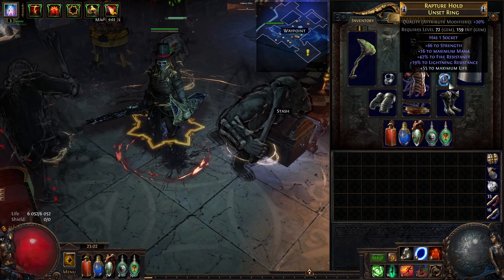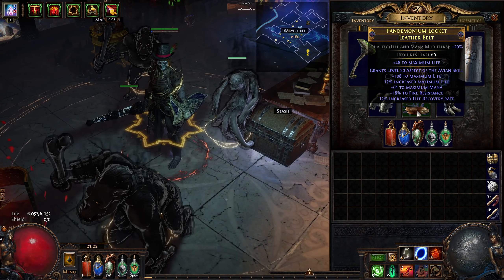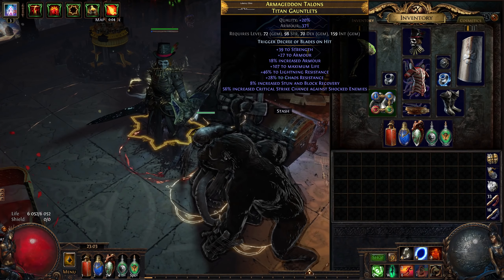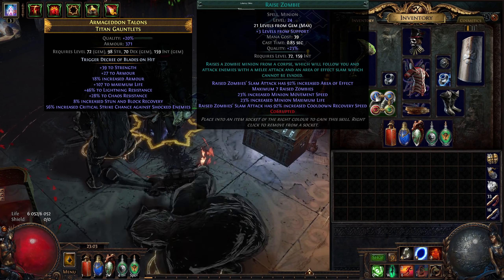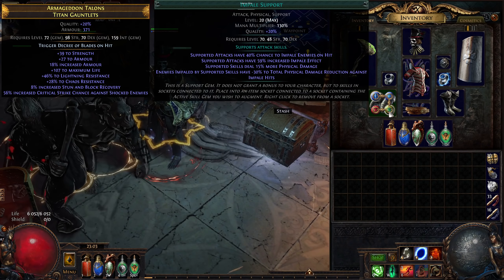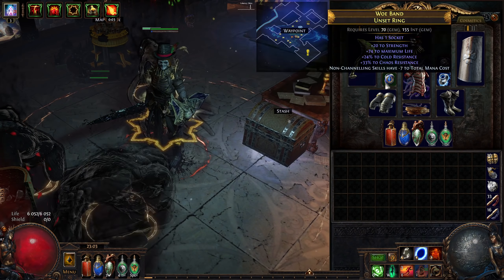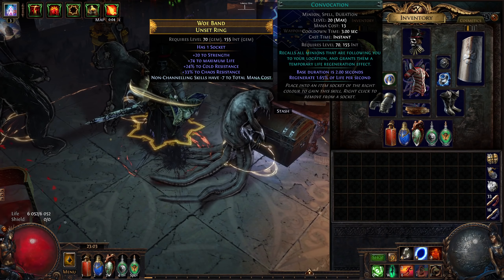Moving on, we have an unset ring with some strength, some resistances, and a little bit of life — and here I put Flesh Offering. Then a really fat life belt that I beast-crafted the Aspect of the Avian onto, which is the best aspect you can get because it gives you and your minions movement speed and double damage. Then a fat pair of gloves with some strength, a ton of life, and some res — and here's where we socket Raise Zombie. I managed to hit 21/23 in the temple with the double corruption, but you don't really need it. The zombies are there mainly for the impale, and they're linked to Feeding Frenzy to provide extra damage to our golems and make them aggressive, Impale so they impale, and then I have Empower level 4 — though I'm seriously thinking about swapping it to Minion Life instead. Finally, the second ring is pretty bad: it has a little bit of strength, some life, a little bit of res, and I crafted on the mana cost reduction — and here's where I put Convocation.